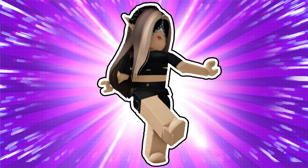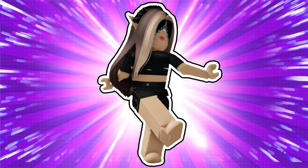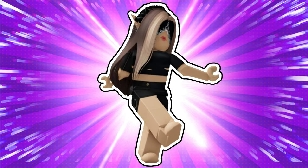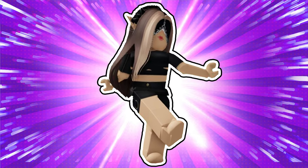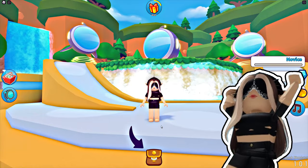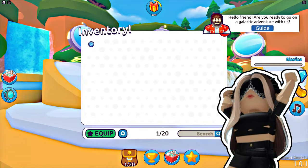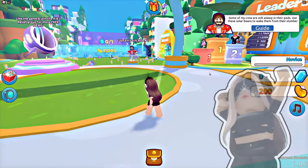Hello everyone, I'm Chummy. Today we're going to get the Ready to Launch spaceship body item. To get it, all you have to do is complete a tutorial. To start the tutorial, click the backpack in the bottom center part of your screen, then just follow along.